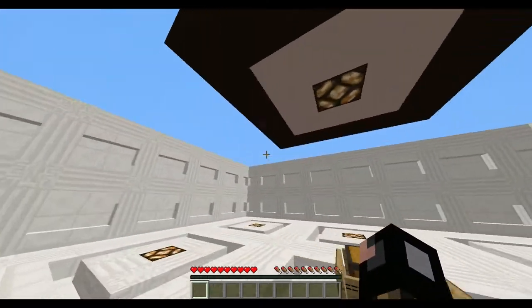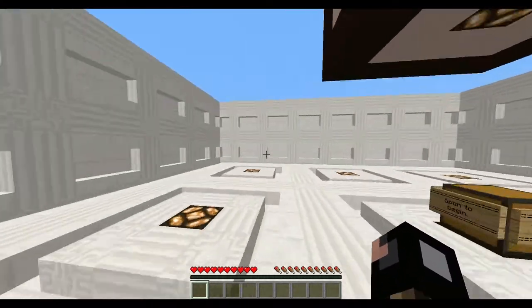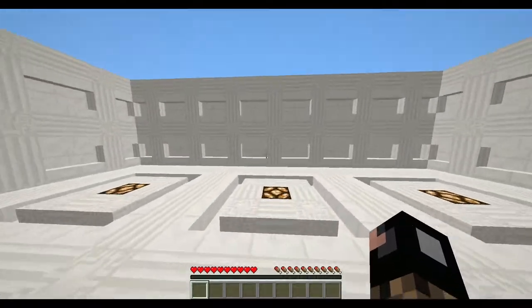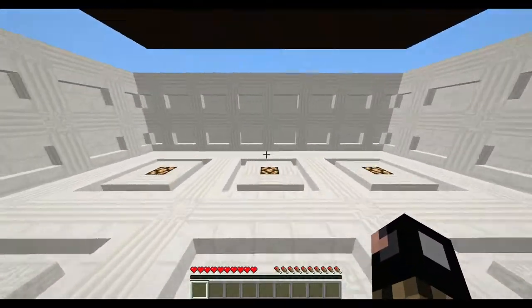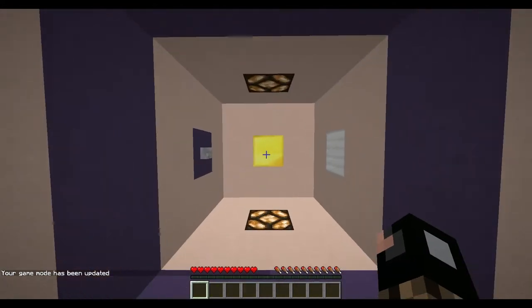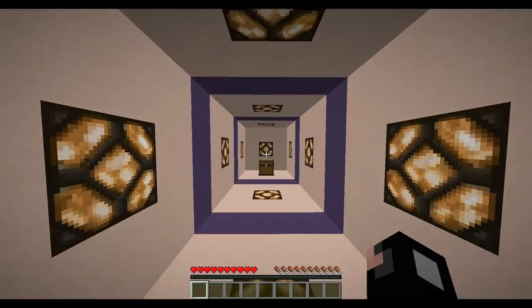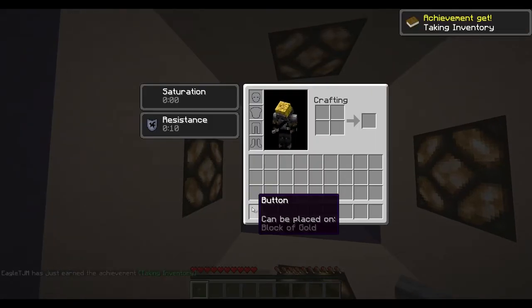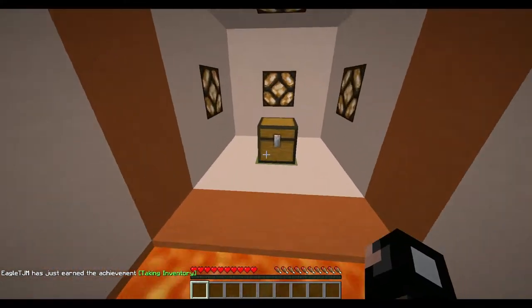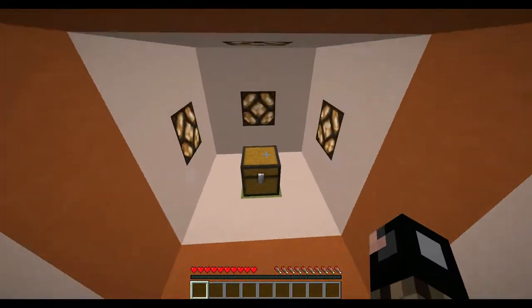Hey guys, what's going on, EaglesJam here. I recorded this 10 minutes long and my mic was muted, so I'm going to do it again. I'll just run through it and act like I don't know what happened. Welcome to Little Clay Box - a 1.8 snapshot map that uses the new snapshot map-making mechanics. It's all made of clay and you have to find these chests. Keys or buttons can only be placed in certain spots and can be placed on blocks of gold, just like that.